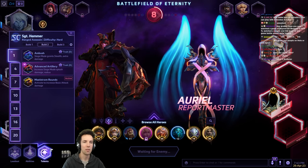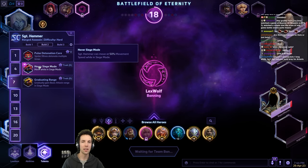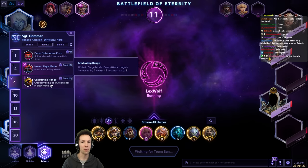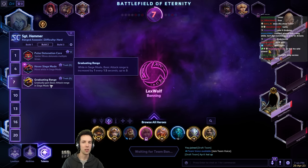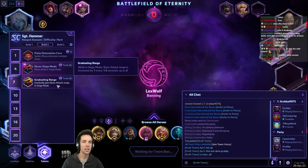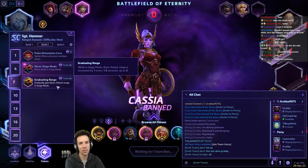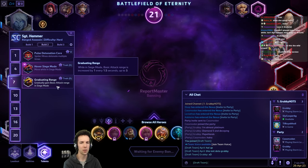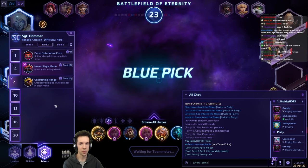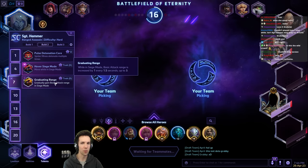...completely immobile while increasing her splash damage and attack range. At level 7 you can pick a talent that allows you to still move at 50 move speed while in siege mode — a common pick. Or you can go Graduating Range: you're entirely immobile, but you get three ticks of bonus range over 1.5 seconds each, so after four and a half seconds you get three bonus range. Really good, but you need to plant down with protection in the right spot, because when you unsiege you lose all of it.